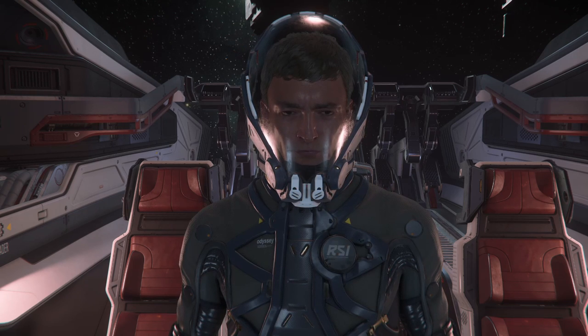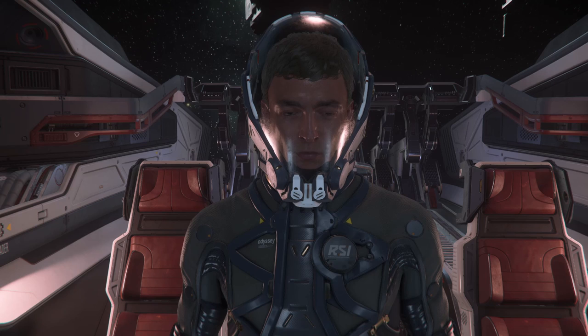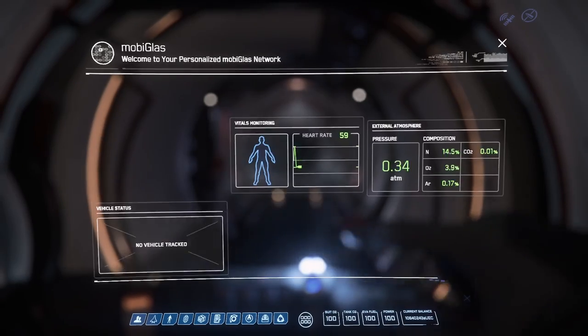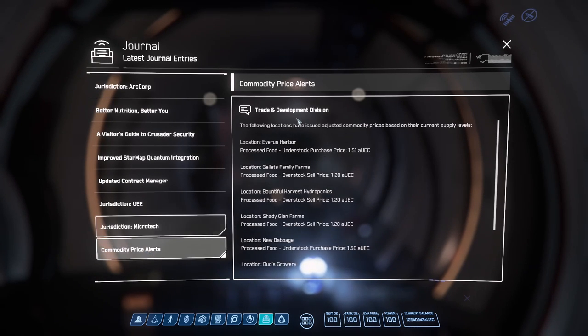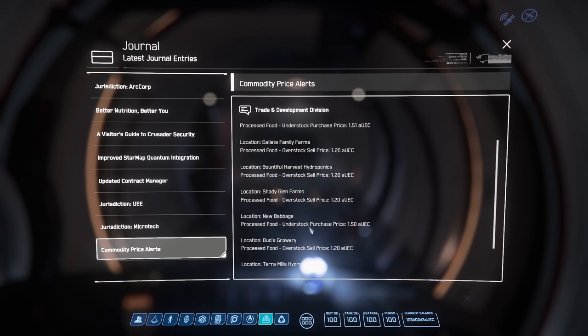Hey, it's Core Gameplay. In this video we're going to take a look at price commodity alerts - Star Citizen just recently introduced it. If you press F1 and go to your journal, you can go to commodity price alerts, which you can then find commodities that you can sell. If you want to buy commodities cheap, you can go to the overstock one, and if you want to sell for more, you can go to the understocked one.